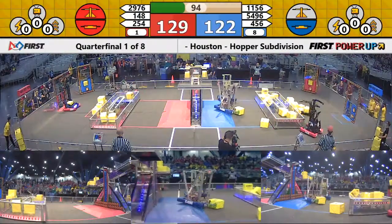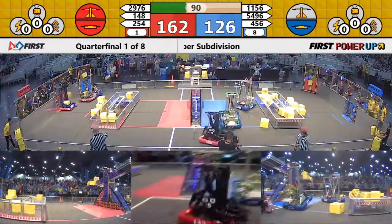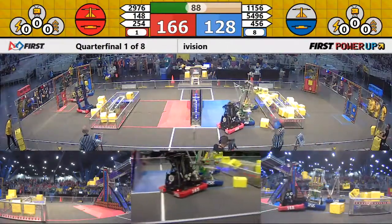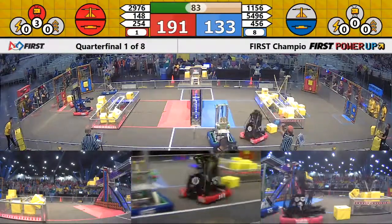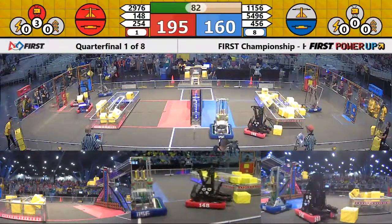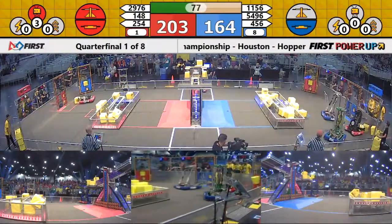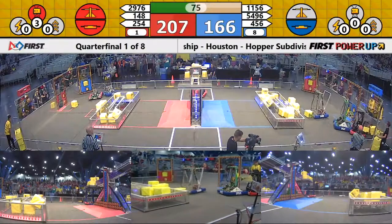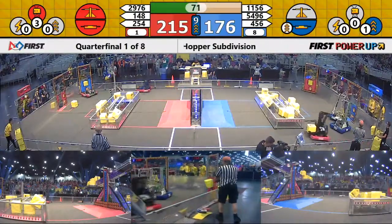Poofs working the exchange. Red alliance, Robo-Wranglers. A little bit of defense being played by that 11.56 Brazilian Machine. First power-up played — the levitate for your red alliance. Now here come the Poofs, down to their own territory. Another cube up on that scale, but blue alliance completely ignoring the scale.